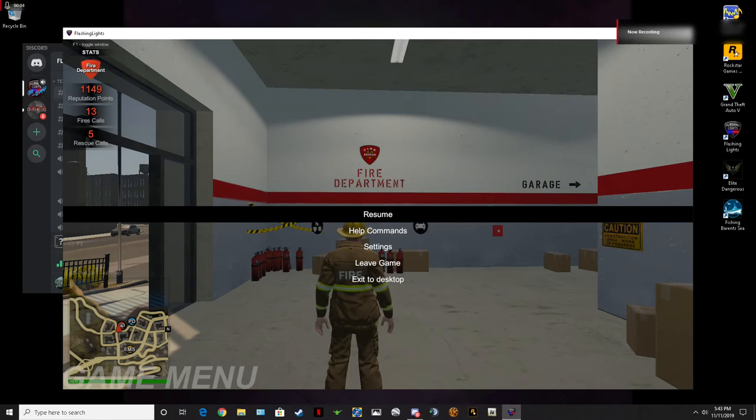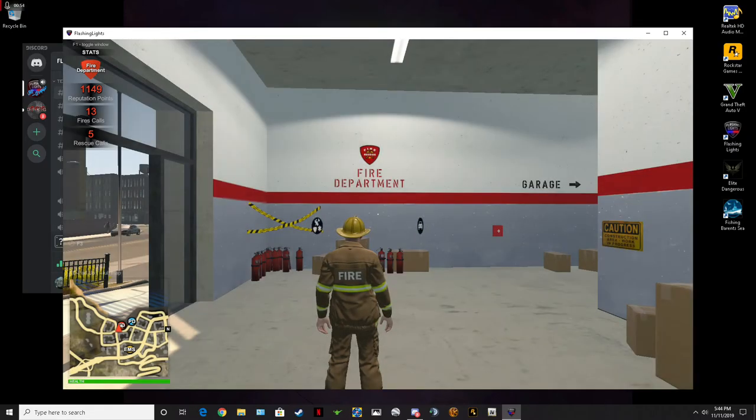Hey guys, welcome back to another rendition of O'Malley TV. Today we're doing Flashing Lights again and we are going to be doing single player. I'm going to be doing a ladder truck this time, so we're going to go through that and see how everything operates. In the other fire department tutorial I was doing, I had the pump truck out and mentioned that the ladder truck is kind of tricky to operate — the ladder itself, getting used to the controls.